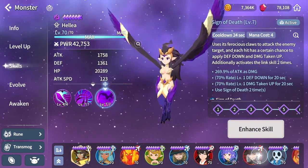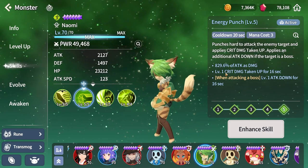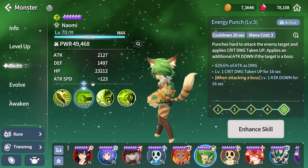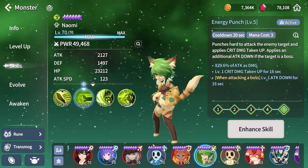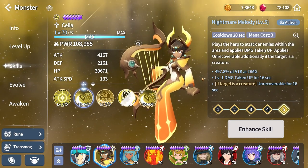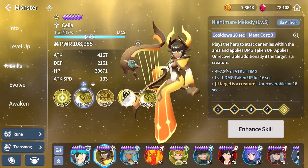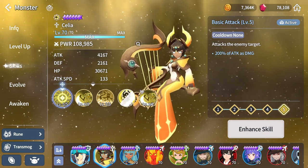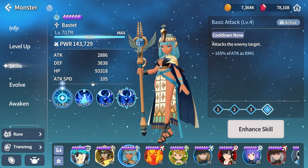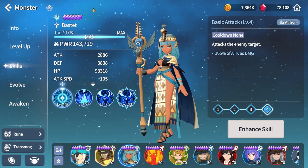Lots of units will out-damage any max HP damage dealer. And you can see this unit here has a 30 multiplier plus increased damage with harmful effects. In conclusion, max HP damage is horrible in raids. It's pretty much 40% less damage than a 500% attack multiplier skill. So 45% max HP damage is equivalent to roughly a 300% attack multiplier. Basic attacks have around 165 to 200 multiplier, meaning two basic attacks equal one of the biggest max HP scaling skills in the game. Don't use max HP scaling units in raids.